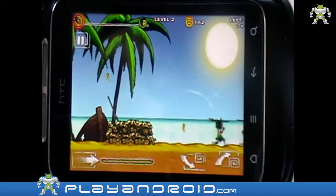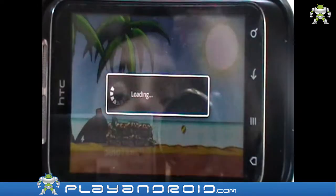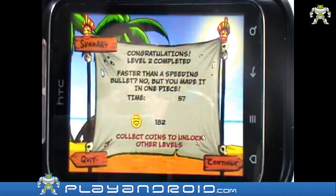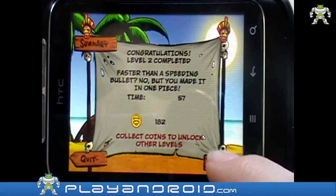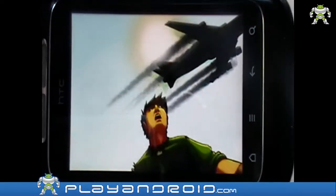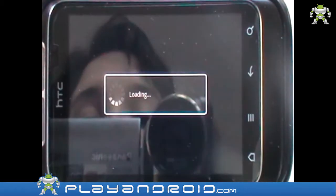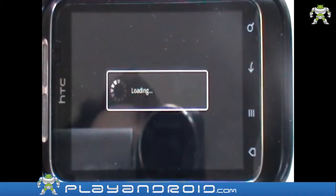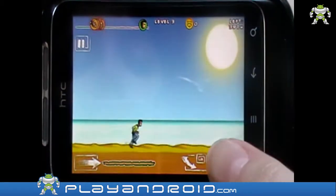These are the cannibals that are hunting me and now I can go to level 3. Okay, skip. Okay, continue. Yes, this little flash is something you get usually between levels, and now I can continue.